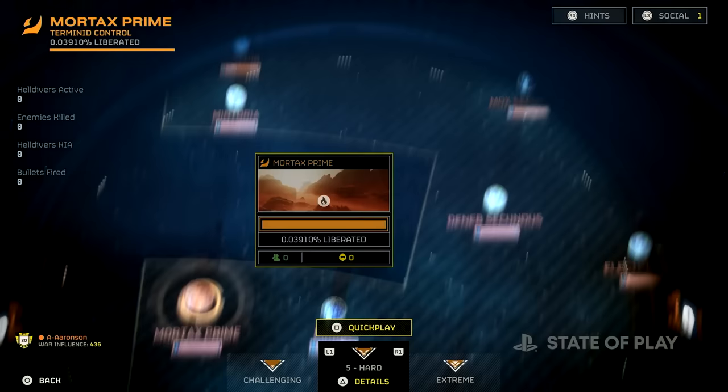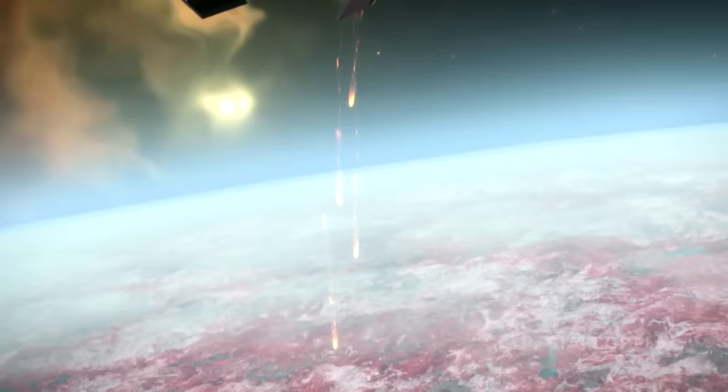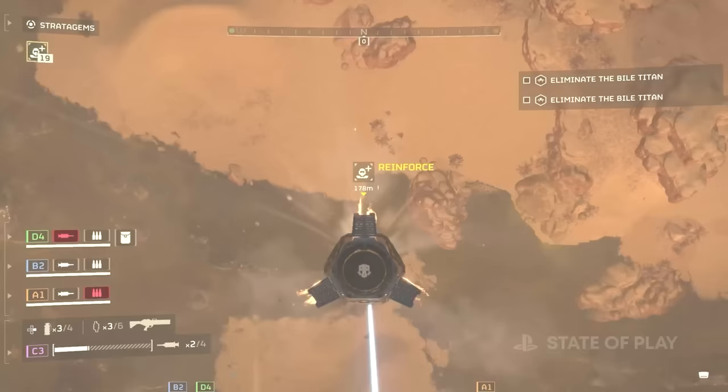We're starting on the ship's bridge, preparing to select our mission from the Galactic War map. Once cleared for mission engagement, it's time to go into your Hellpod and prepare for planetfall. Today we join a squad on one of the many planets in the galaxy, set on an important mission to eliminate a deadly Bile Titan.